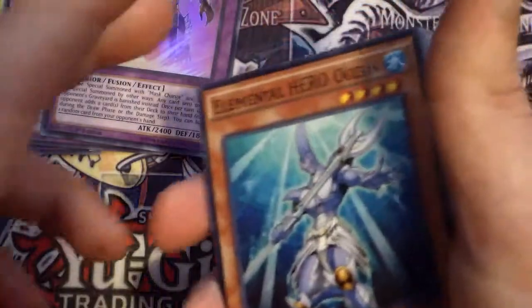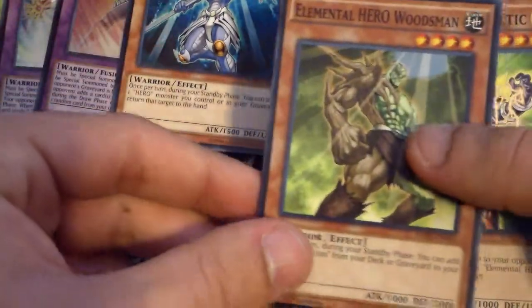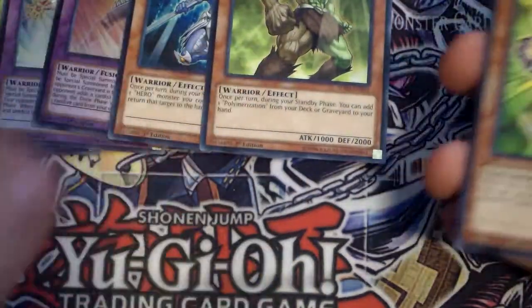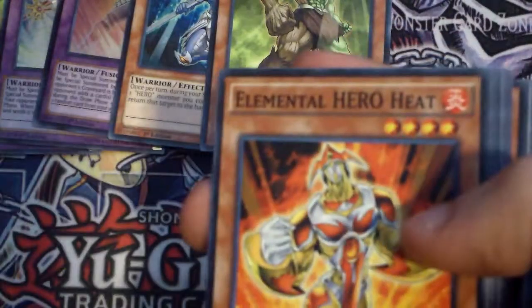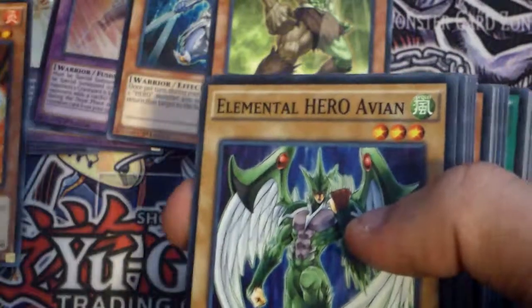All those are excellent. Ultra Hero Ocean — good. Ultra Hero Woodsman is also very good. And then Voltic, Ultra Hero Heat is also very good.